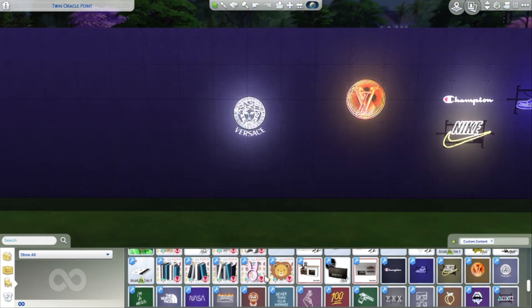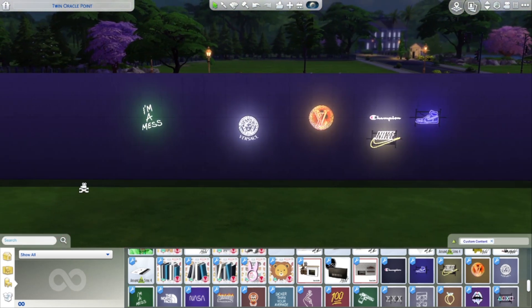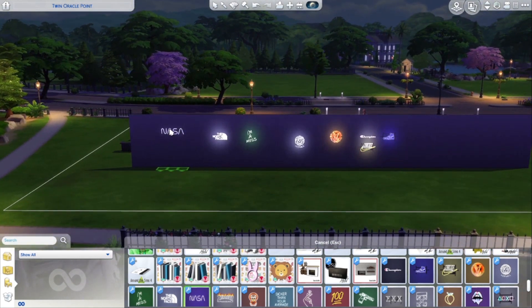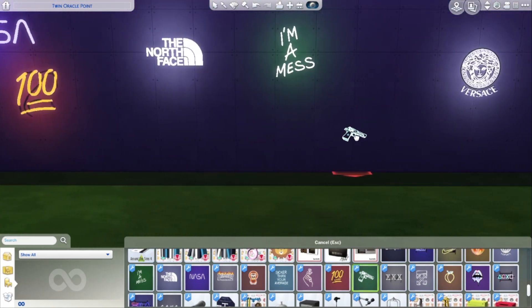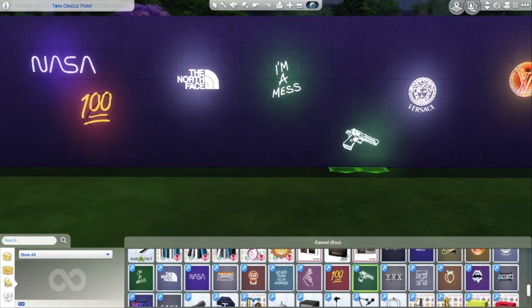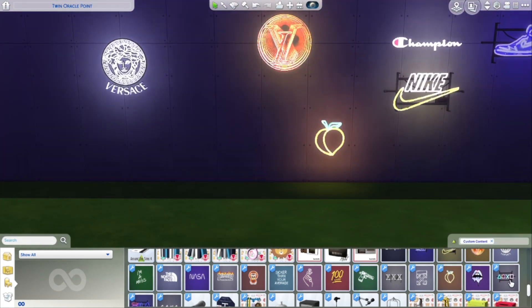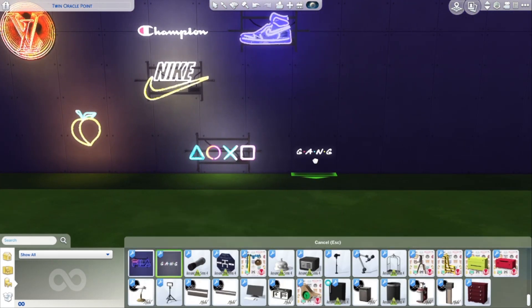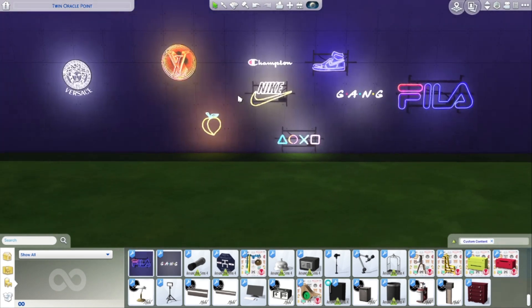Finally I got a bunch of neon lights. There's a bunch of logos and things that I thought would be cute for teen rooms or little stores I might make. So we have North Face, NASA — oh I like the 100 one, that'll be cute for teen rooms. I like the peach one — we all know what the peach means. And then there's a PlayStation one. Go and get this pack — it's really cute. That'll be cute for a teen hangout spot.